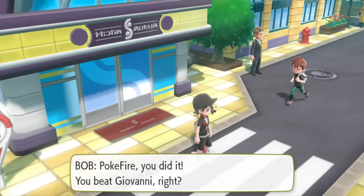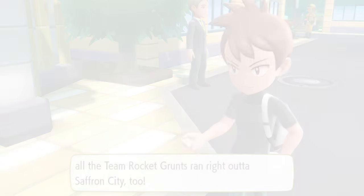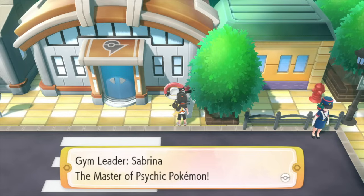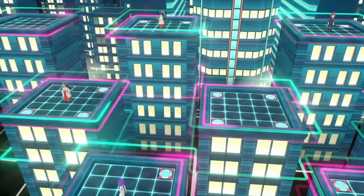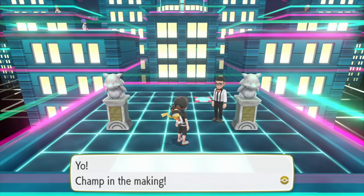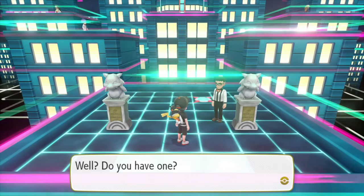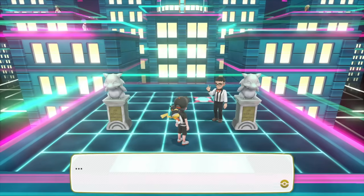Once you've taken down Giovanni and completed Silph Co, head back outside and you'll find that all the Team Rocket grunts have left Saffron City. Bob turns up to tell us Giovanni is gone, Archer has done a runner, and all the grunts have gone. Now you can head over to Saffron City Gym where the grunt has disappeared and you're free to get in. However, that's just the start - you'll also need to meet certain entry criteria. The guy on the door, who's like the referee, explains everything. He tells you the gym is glitzy and glamorous but you need a Pokemon with at least level 45.